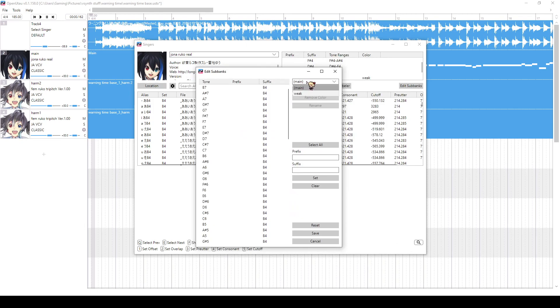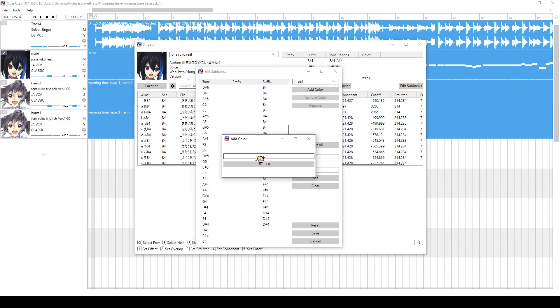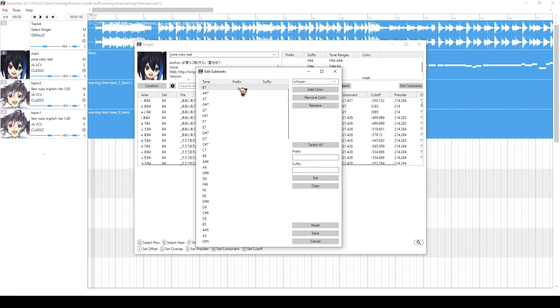There should only just be a Main if you don't have any colors already. To make a new color, just press Add Color and then name it whatever you want — or name it after a different append or something. I'm going to do the whisper voice bank, so whisper, and then just select everything.